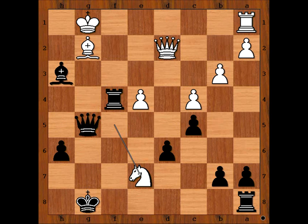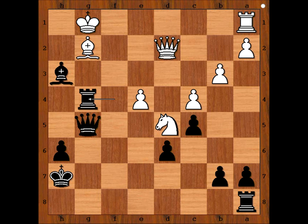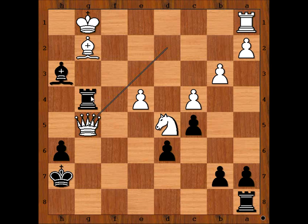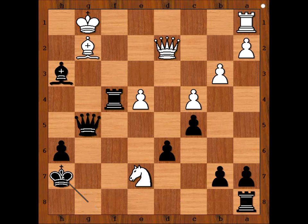Knight takes pawn on e7 check, king to h7, and white resigned. A possible continuation is knight to d5, then rook to g4, queen takes queen, rook takes queen, defending the bishop, adding one more attacker, and the position is totally hopeless for white. And that is why Krzysztof resigned in this position.